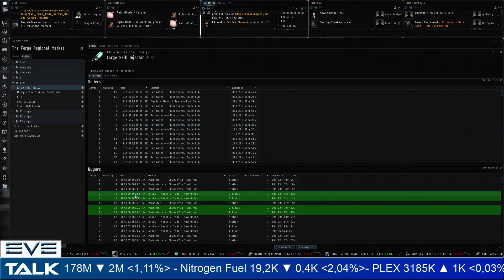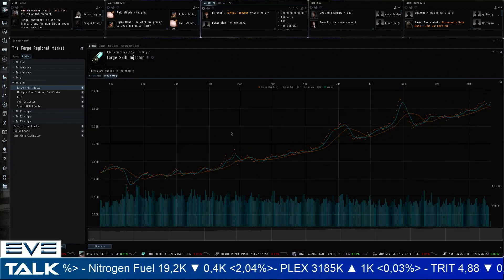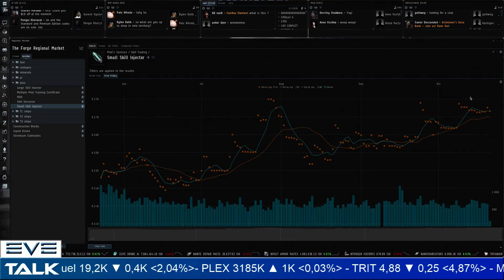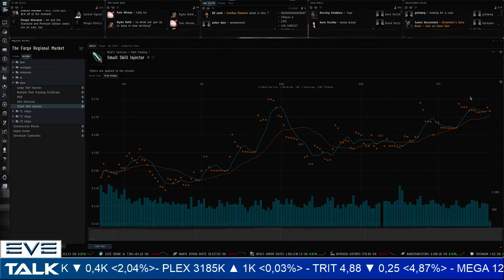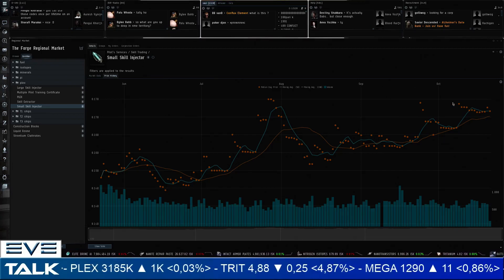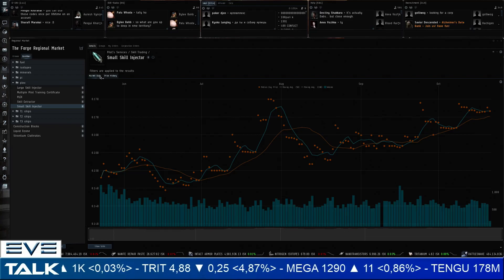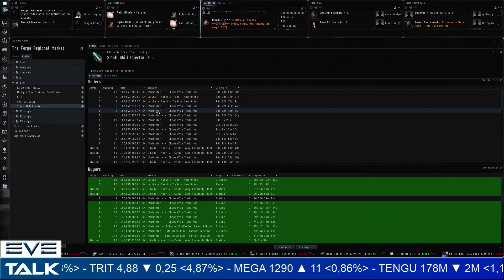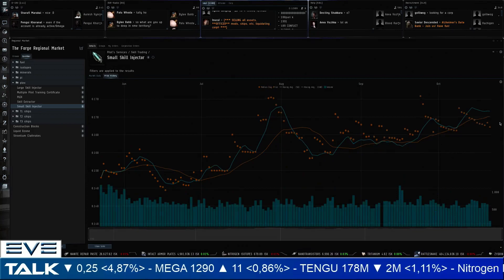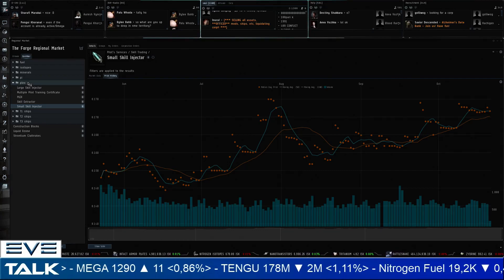For small skill injectors, a very similar pattern is forming — now that they've been existing for almost five months. At the tail end, it's pretty much flat with a slight pullback compared to around ten days ago. Small skill injectors selling for 168 million ISK, buyers at 161 million — pretty much in line with what you'd expect, roughly a fraction of the large skill injectors. That's it for the PLEX market really; the expansion is going to make it interesting next week.